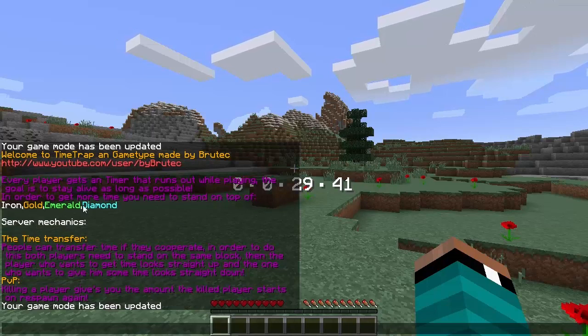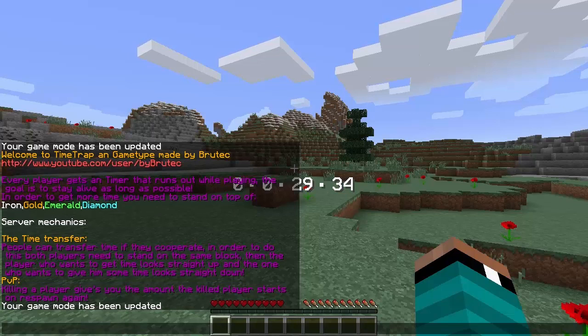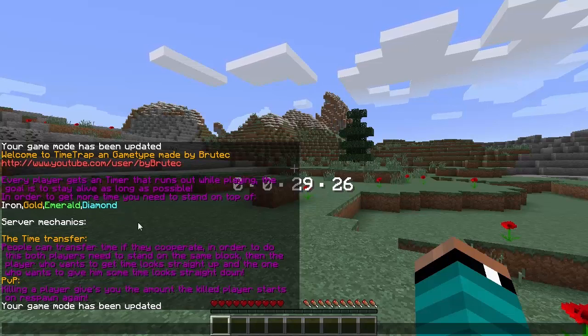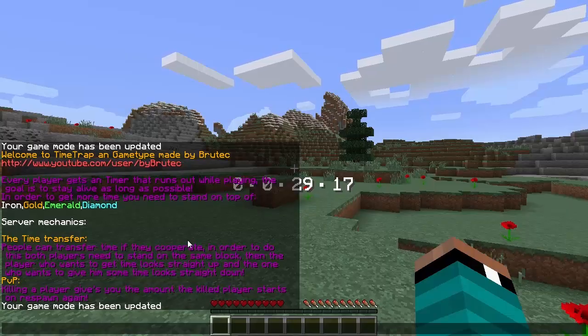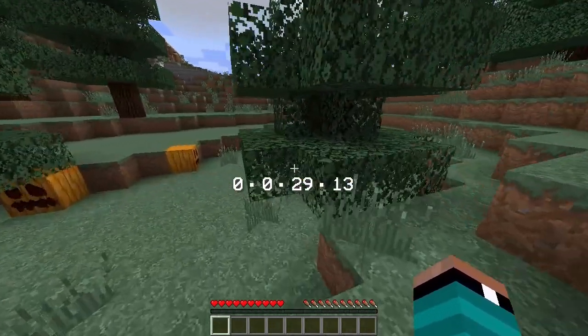It basically gives you some details. You can play this in single player or multiplayer. I am playing in single player. From here on down is multiplayer and PvP stuff. The top part says: every player gets a timer that runs out while playing. The goal is to stay alive as long as possible, and in order to get more time you'll need to stand on top of iron, gold, emerald, or diamond. That's it, let's begin.